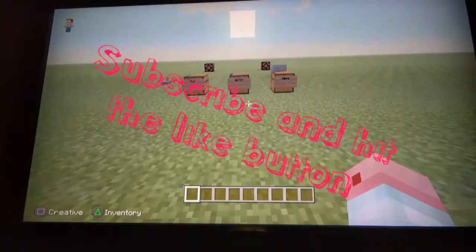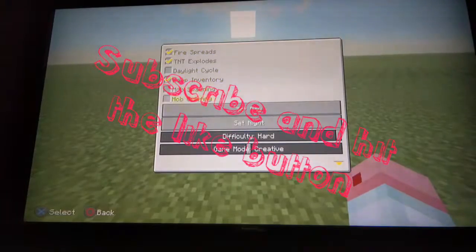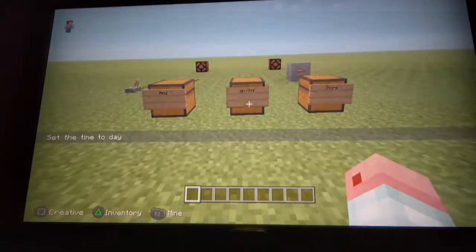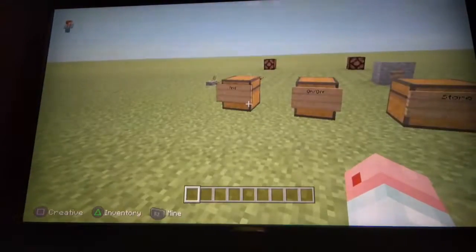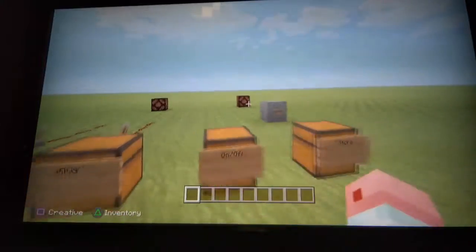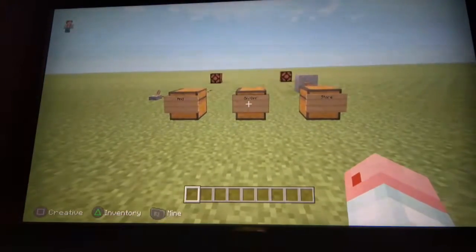Hey, it's Trey the Gaming Pro here and I'm back with another video. This is the beginning of a new series — a redstone and building tutorial series. This one's going to be redstone. As you can see I've got two basic gates and then an advanced one: the AND gate, the on/off gate, and the store. I'll put timestamps under it if you just want to skip to a specific one.